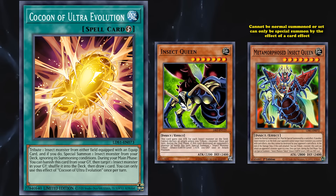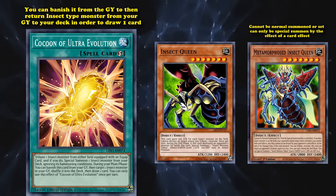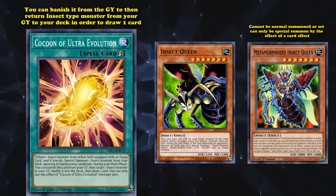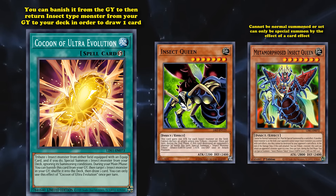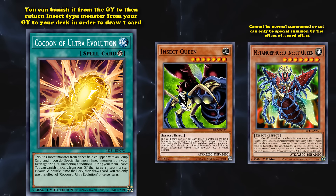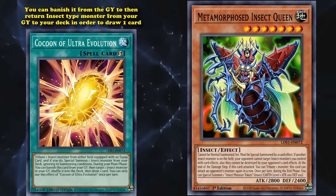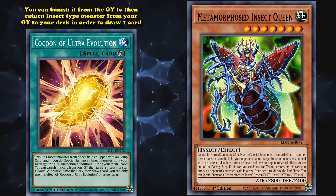Cocoon of Ultra Evolution also has a graveyard effect where you can banish it from the graveyard to return an insect-type monster from your graveyard to your deck in order to draw one card. Some might say this graveyard effect is even better than its first effect, because it's just straight-up advantage, whereas the first effect isn't actually that useful since it doesn't have a super good target outside of Metamorphosed Insect Queen.